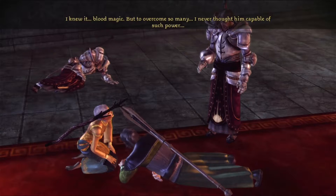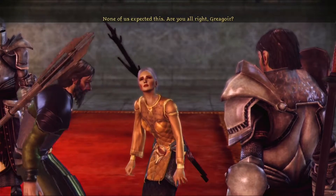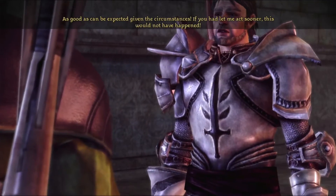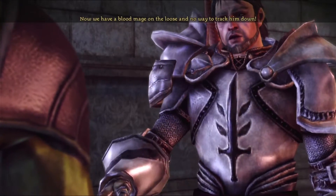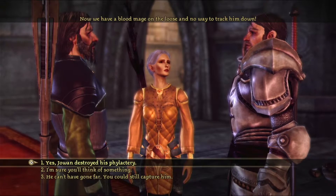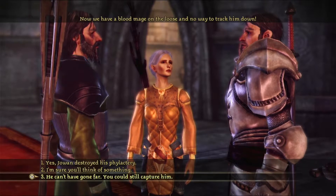He just immediately died to Scar. 'Jowen said he wasn't a blood mage.' I was expecting this. 'Are you all right, Gregor?' 'As good as can be expected given the circumstances.' 'If you were that meek sooner this would not have happened. We have a blood mage on the loose and no way to track him down.' Yeah, because he did take the phylactery with him — he did not destroy it. 'He can't have gone far.'